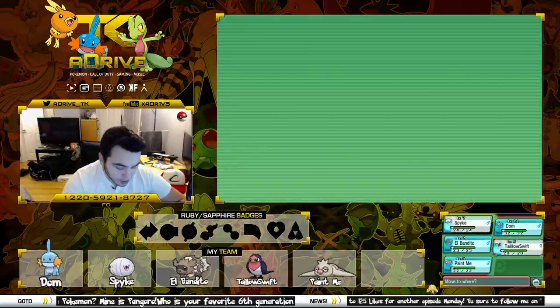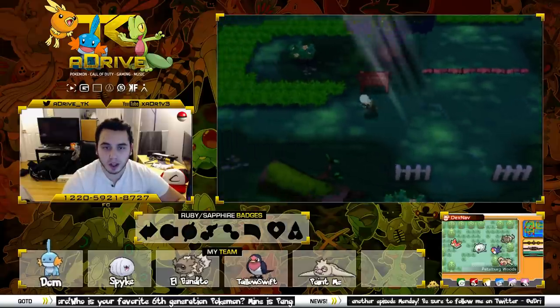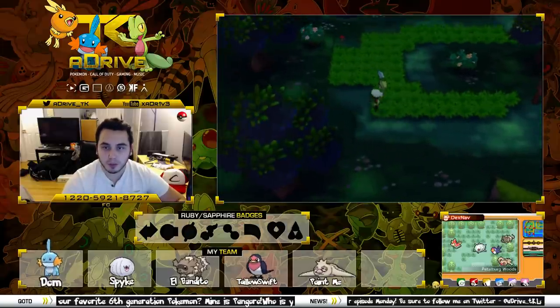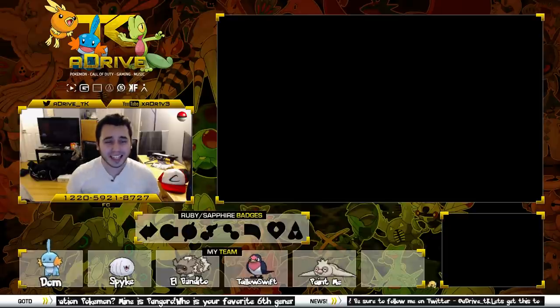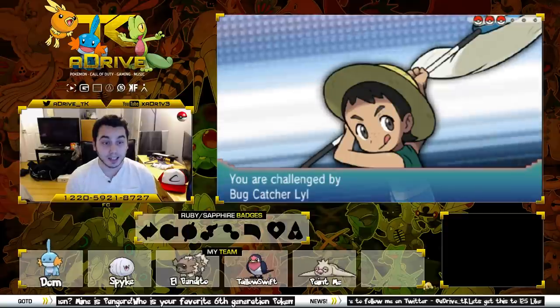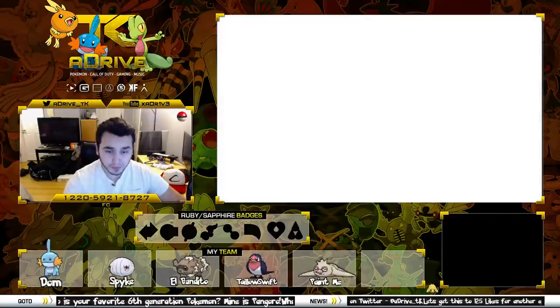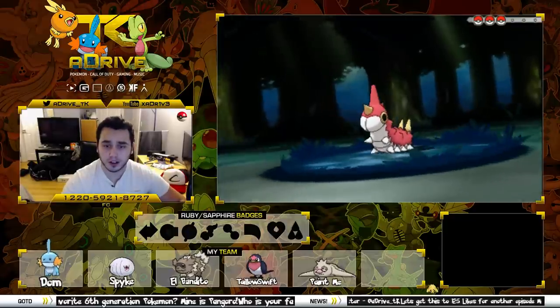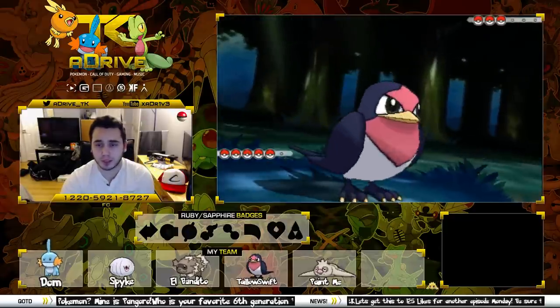Our best bet is to get Taloswift some action and keep it rolling. We have a trainer to face here. He's going to send out his bug Pokemon. I don't think Taloswift has any attacks yet, but we should be able to do a little switcharoonie and just get Taloswift some levels. So we're going to send out Taloswift — she always likes to sing when she comes out.